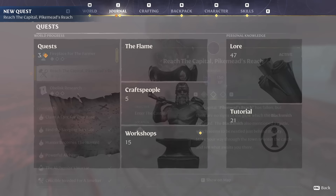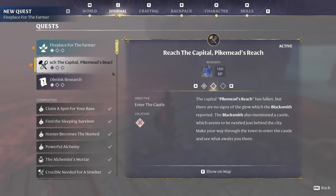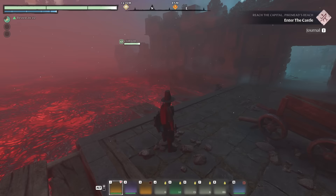Let me go to the journal quickly and show the quest here. New quest: Fireplace for the Farmer. There are two quests in this area. For this one — there's no signs of the glow the blacksmith reported. The blacksmith mentioned a castle nestled just behind the city. Make your way through the tower to enter the castle and see what awaits you there.